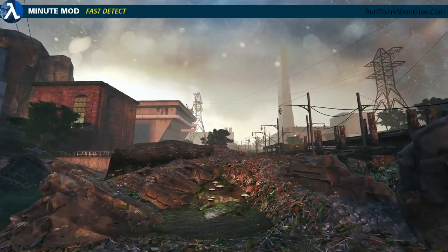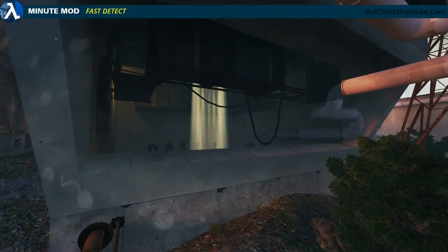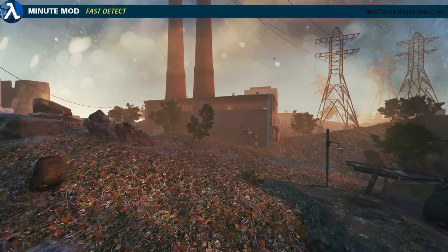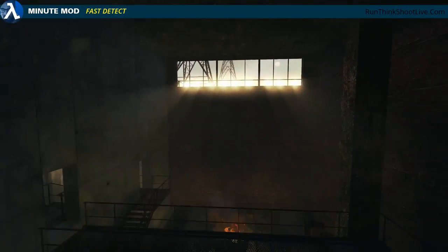Hi, I'm Philip and this is MinuteMod from RunThinkShootLive.com. Fast Detect is a partial conversion for the Source engine. It was released on the 7th of October 2016, is about 7GB in size — yes, 7GB — and must be downloaded from Steam.